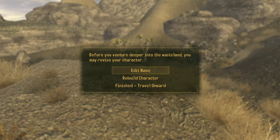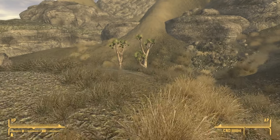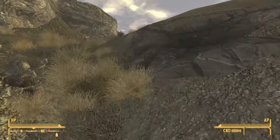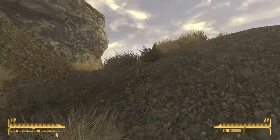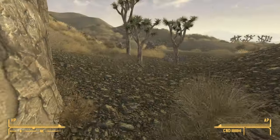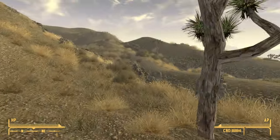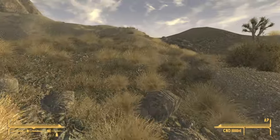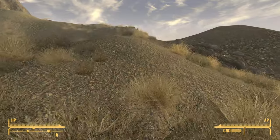When you get to this area you will be given the option to finish your character rebuild — just go ahead and say finished. From here when you see these two trees, head right so you should now be heading northeast. Go ahead and head in this general direction, more or less north-northeast, until we see that Great Khan campsite.